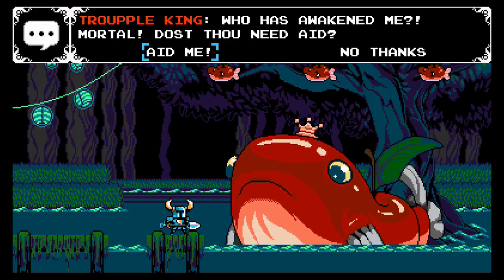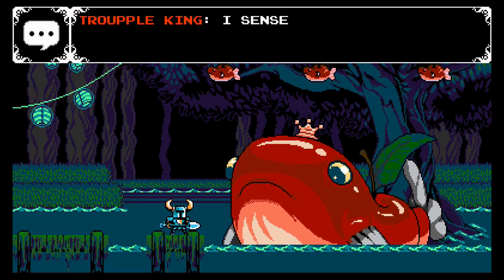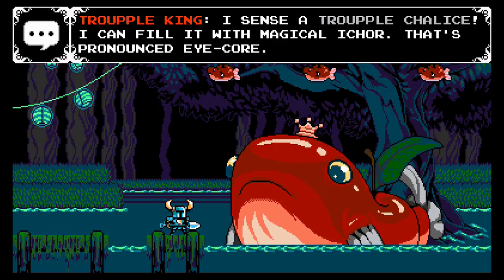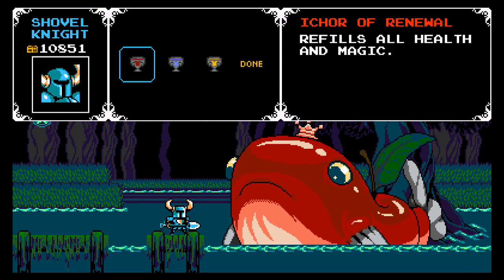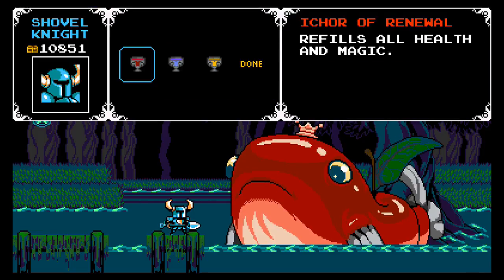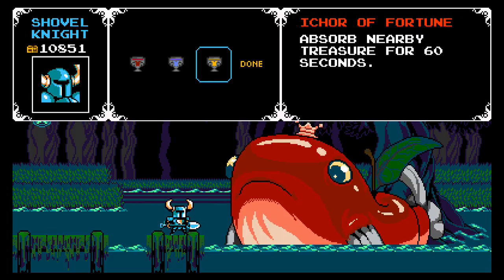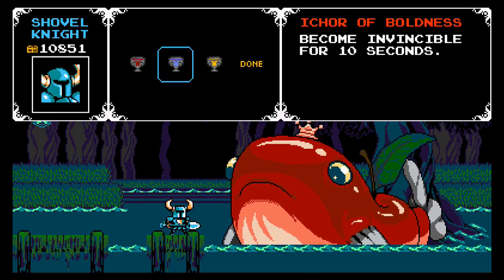The Trouble King awakens: 'Who has awakened me, mortal? Dost thou need aid?' — 'I sense a Trouble Chalice. I can fill it with magical Icor.' — that's pronounced Icor. 'Use your Icor wisely.' So you have Renewal, which heals your health and magic; Boldness, which makes you invincible for 10 seconds; and Fortune, which absorbs nearby treasure for 60 seconds.